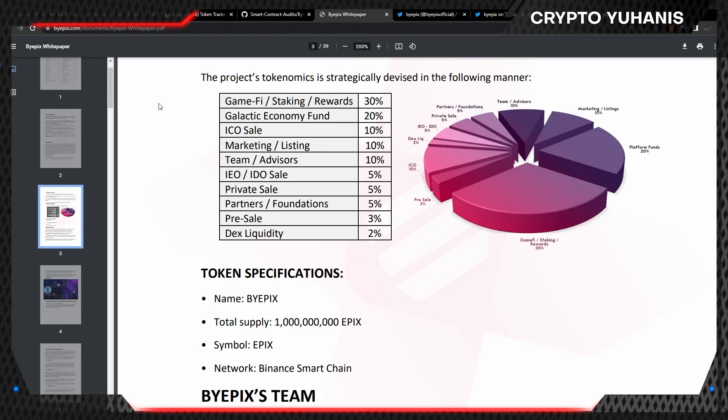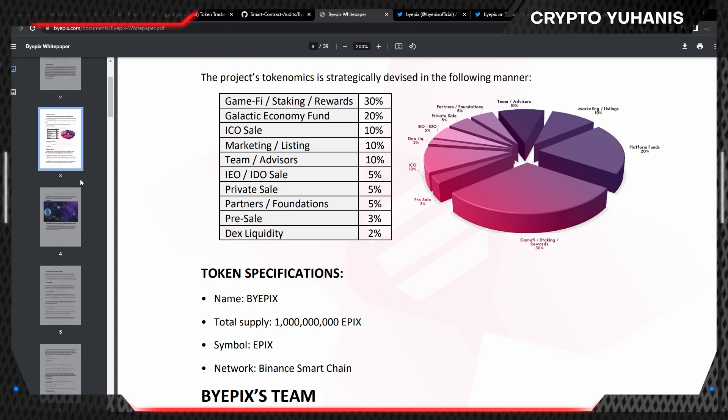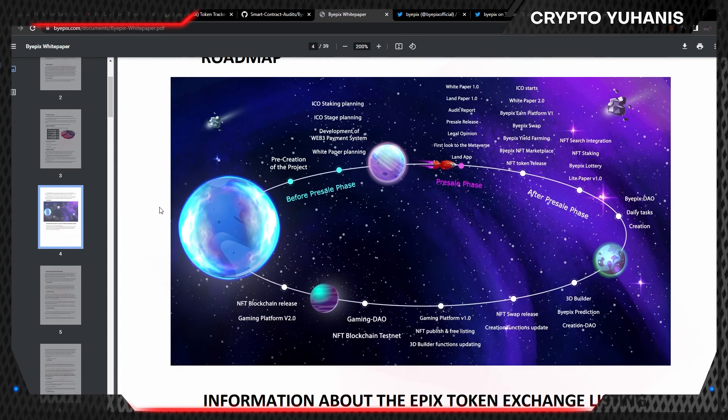On their white paper, we can take a look at their tokenomics and roadmap. They distributed 30% for Game DeFi, Staking and Rewards; 20% Galactic Economy Fund; 10% ICO sale; 10% Marketing and Listing; 10% Team and Advisors; 5% IEO and IDO sales; 5% Private Sale; 5% Partners and Foundations; 3% Pre-sale; and 2% DEX Liquidity.